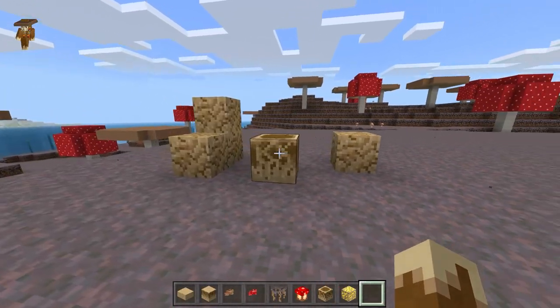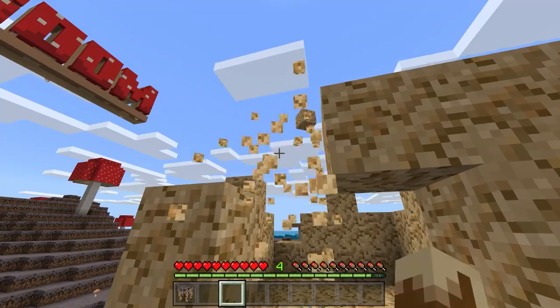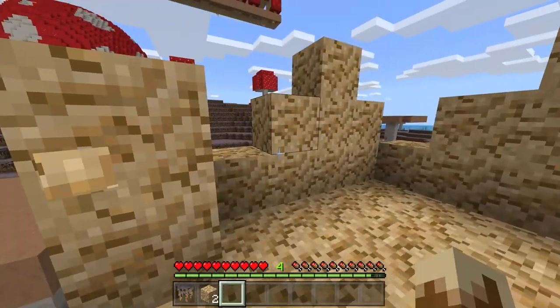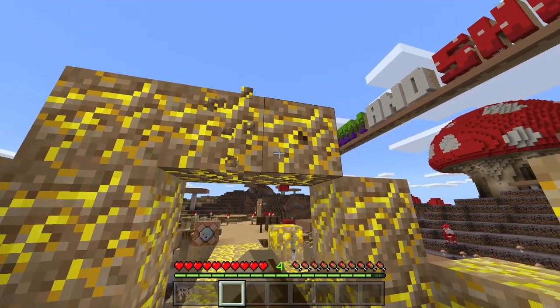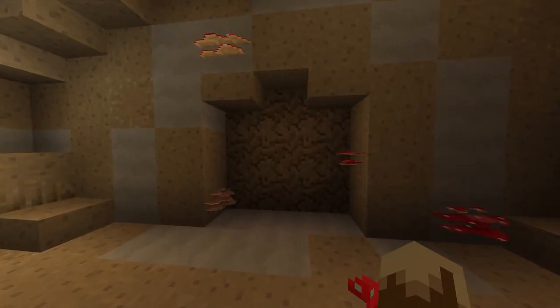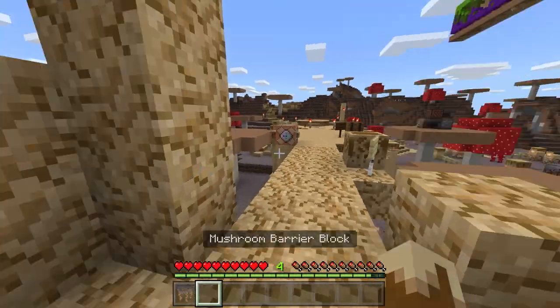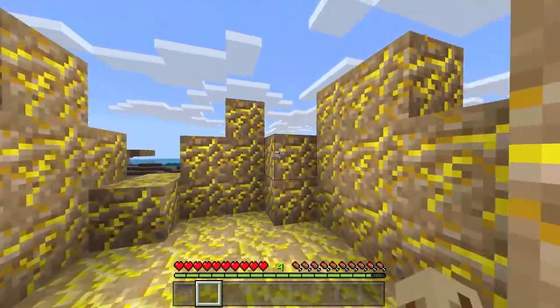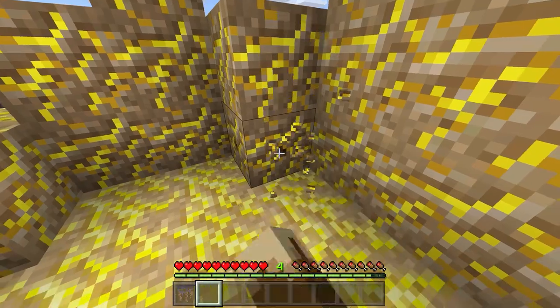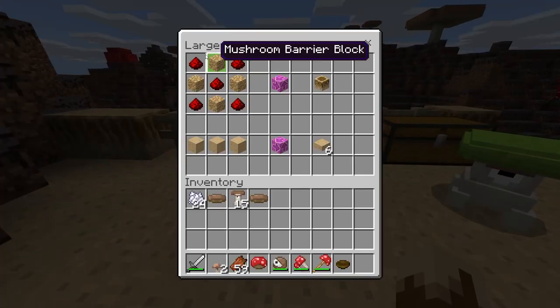The next couple of blocks may need a little explaining — these are the mushroom barrier blocks. When unpowered, they act like any other block. However, when powered, indicated by the yellow glowing cracks, they are indestructible, or nearly. They surround the treasure room, and can be broken once the boss is defeated. They can be reactivated by the player by use of the mushroom barrier power source, which can be obtained from the treasure room chests or by crafting it with this recipe.